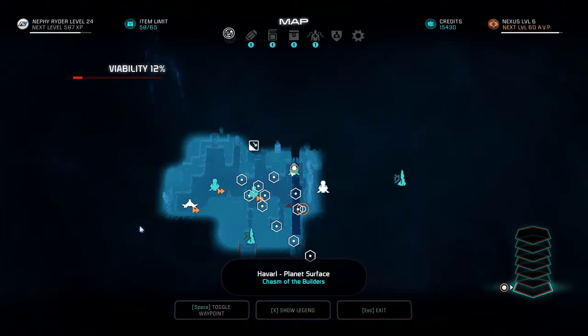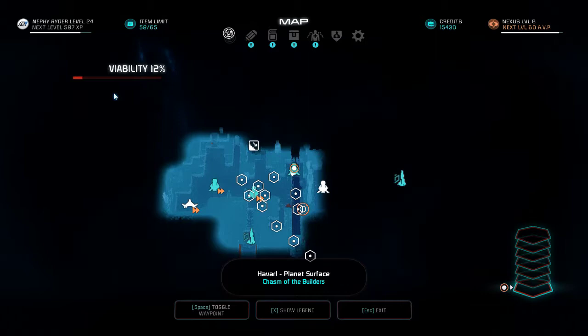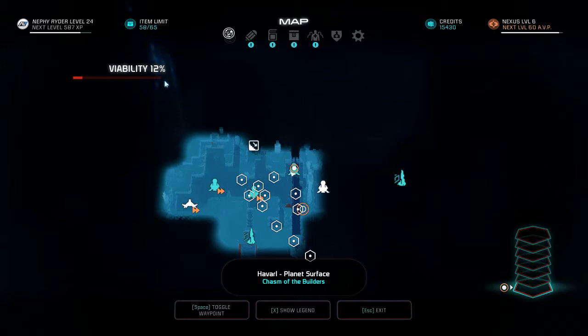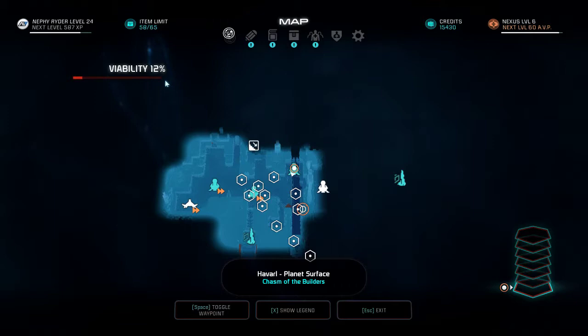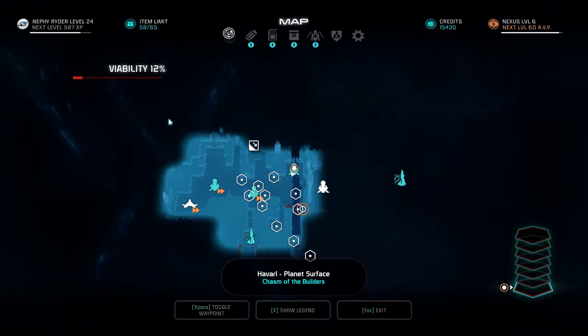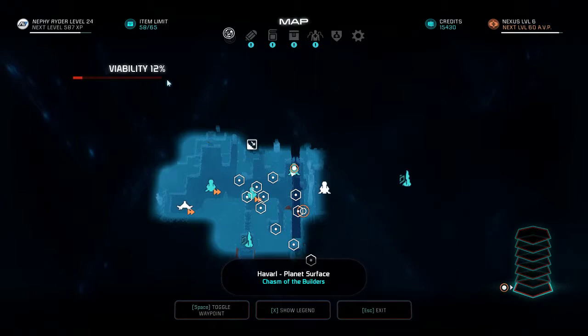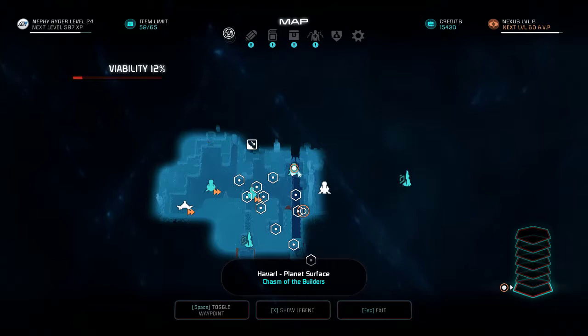The first button on the left is your map. This is where you currently are. You can see the viability percentage here — I just recently got onto this area and haven't done many Andromeda missions, so my viability is only 12%. Once you reach a certain percentage — I think around 70% — a mission will pop up showing you that you can now colonize and put a colony down there.